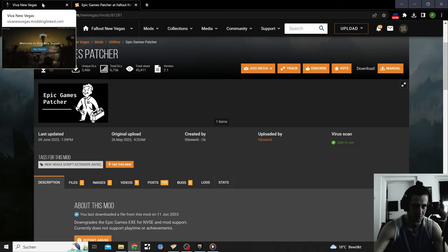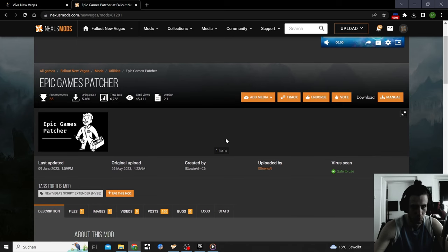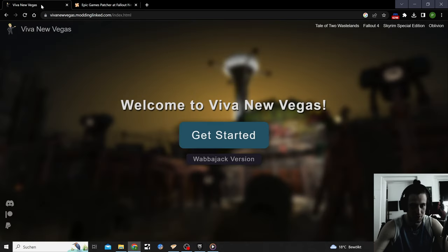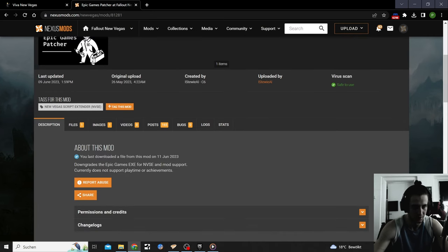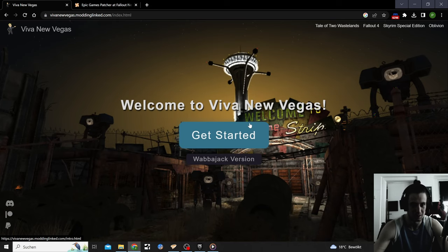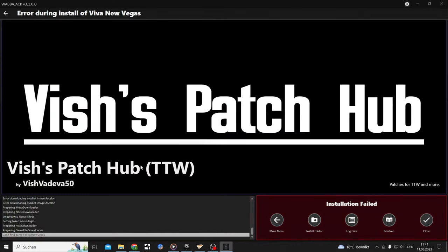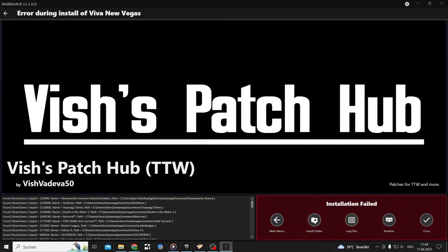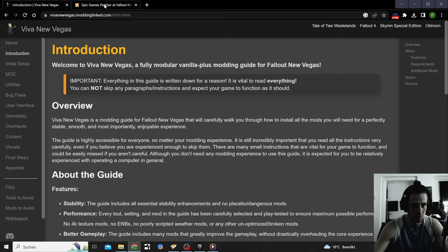I need to give you an additional intro — I already recorded one, but there's so much to tell you beforehand. We're going to download the Epic Games Patcher, which makes the Epic Game version NVSE-capable, so we can download mods like Viva New Vegas. But it gets more complicated because the Wabbajack version doesn't work — I tested it and it just gives me an error code: 'Installation failed.'